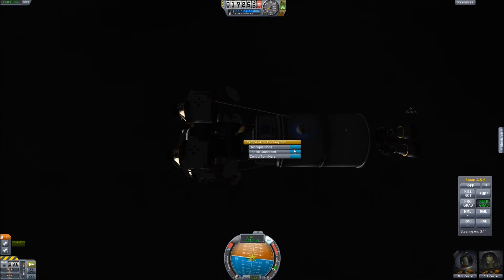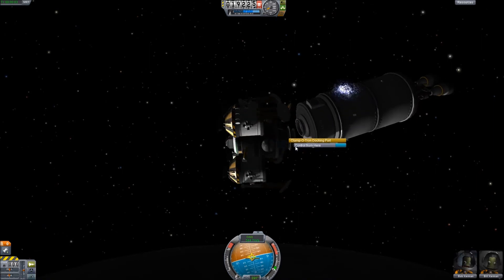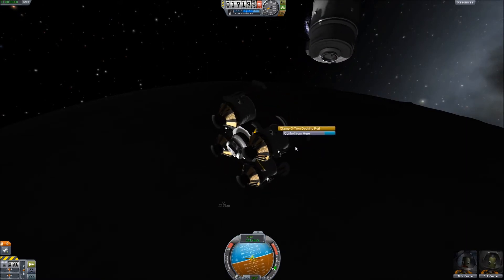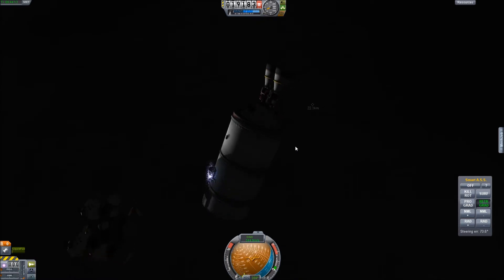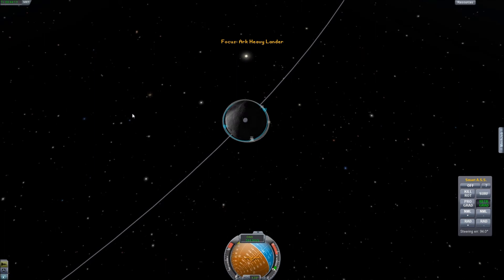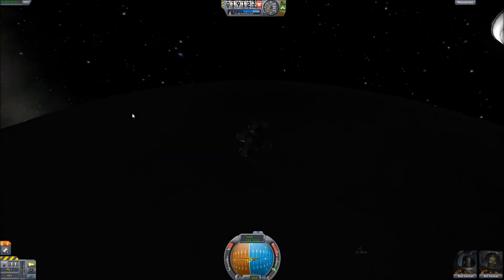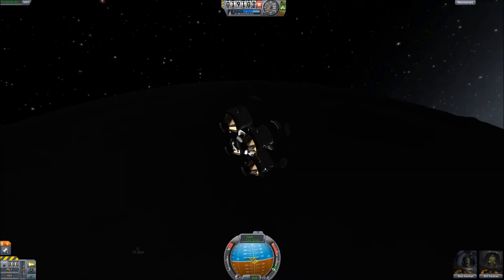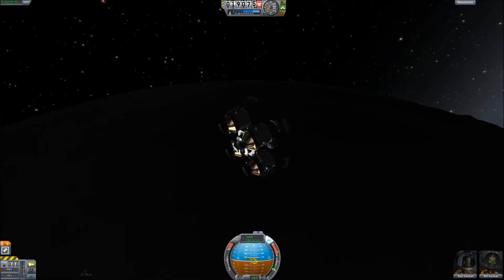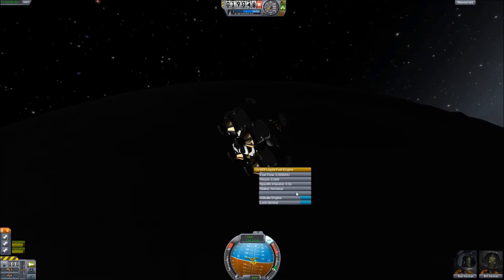We're going to see if we can control from here and decouple — possibly a bad idea, definitely a bad idea. We'll just make sure that we separate. We have MechJeb on here but I'm not sure if I'm able to control. We'll go ahead and do a quick save. We can't do any rotation right now — that's just ridiculous. Alright, now we can see if we're going to activate our engines. This will work this time, I promise.